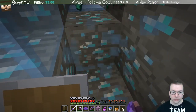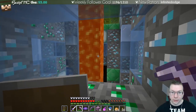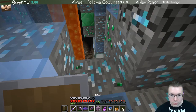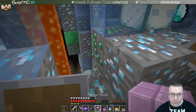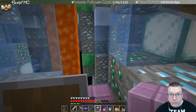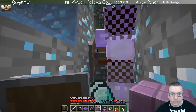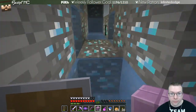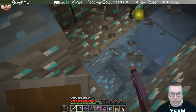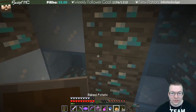Oh, here's an emerald block! Yes — you were right, it is over here! This is the way to go — oh, it's up by that lava here. But there are lots of skeleton noises so I feel like there's some trappy traps. I don't have my fortune pick here — yeah, there's lots. All right, we're going over.